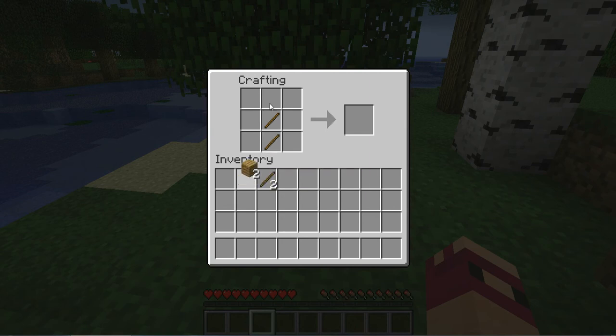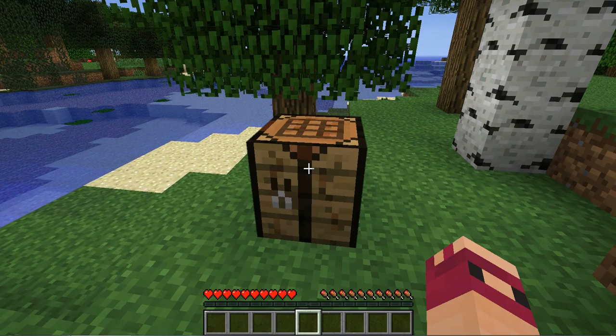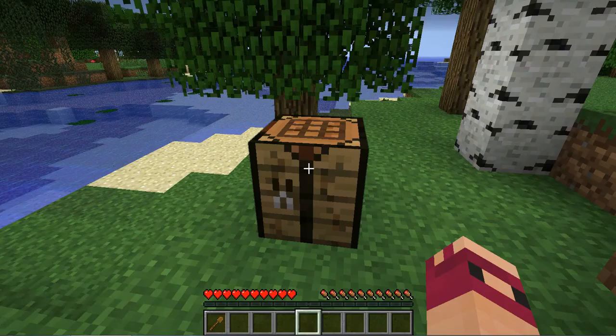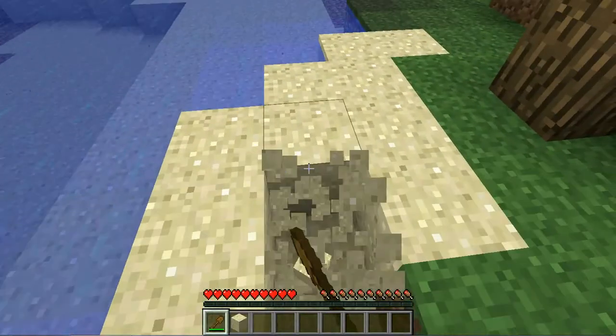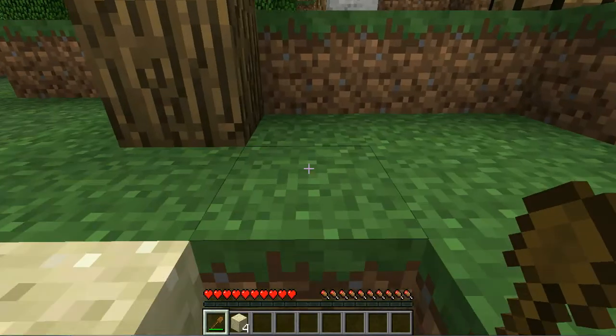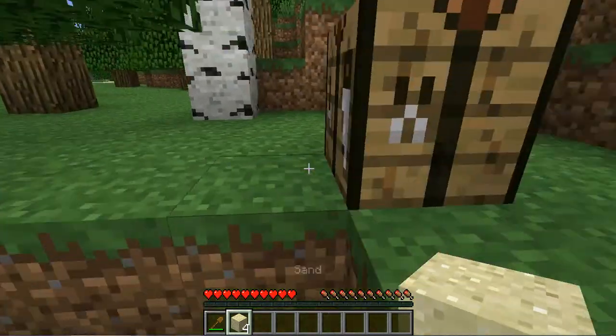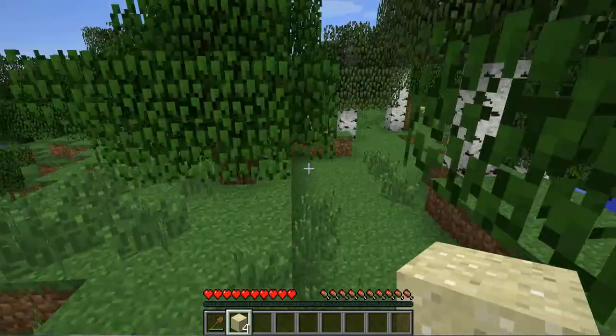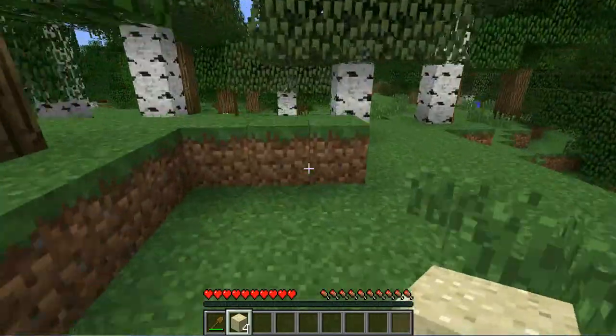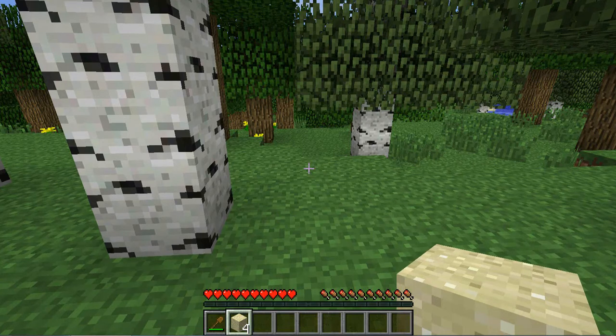When you put two sticks in, you can make a shovel. Press E again, bring it down, scroll to it, and now you can shovel up stuff. You can also make axes, shovels, hoes for the garden, and many other things. Hope you like the tutorial and see you next time guys, thanks!